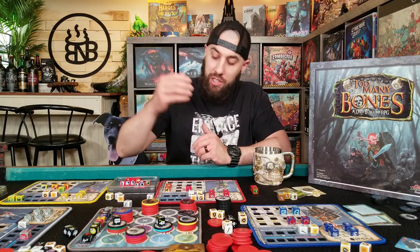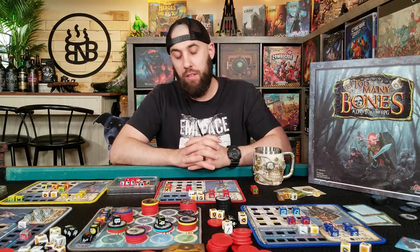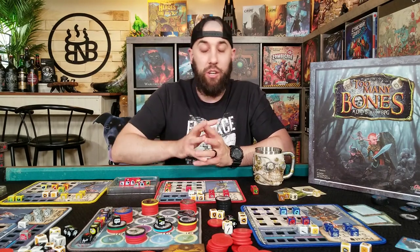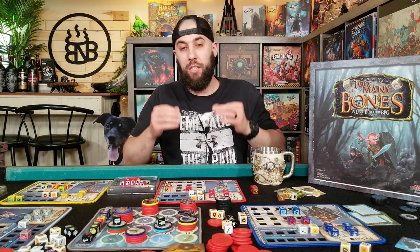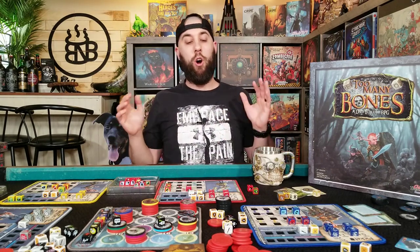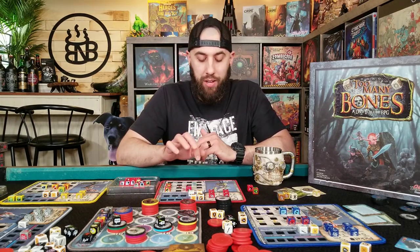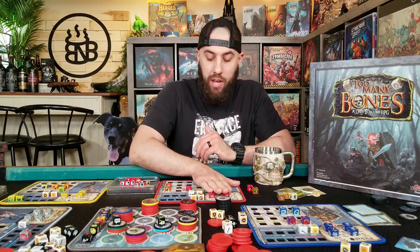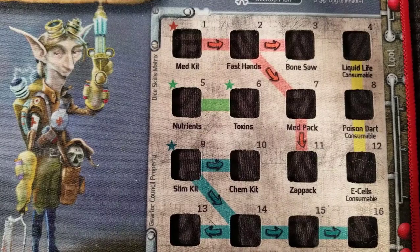In addition to the battles, let's talk about one of my favorite things: the tech paths that you can take for each Gearlock and these beautiful custom dice. All of the Gearlocks are asymmetric and play drastically different from one another. They all have the basic four stats of health, attack, defense, and dexterity, but they're also going to have their own unique tech paths that you can explore, broken down by different colors representing different categories.